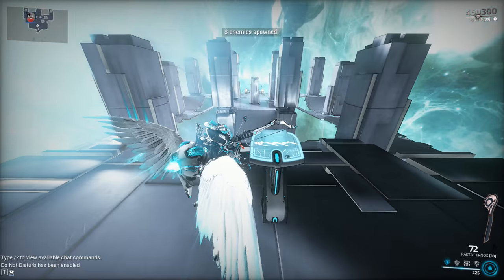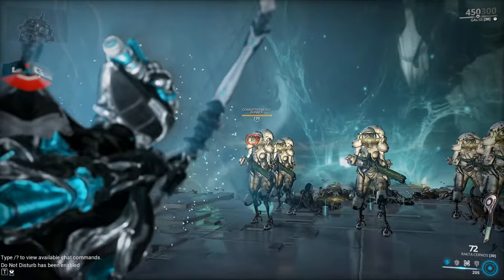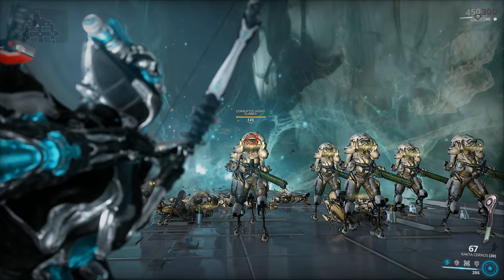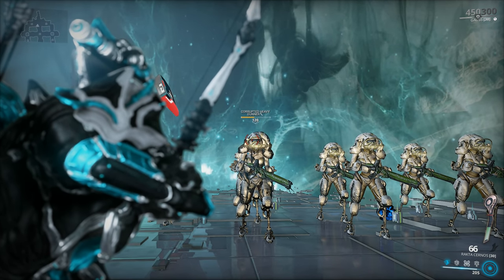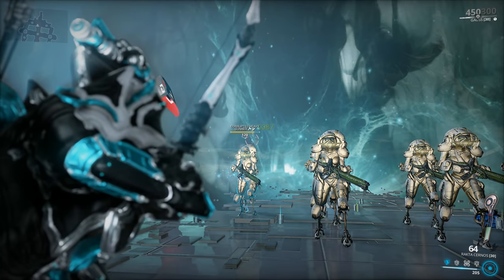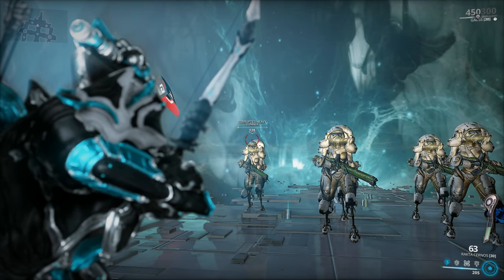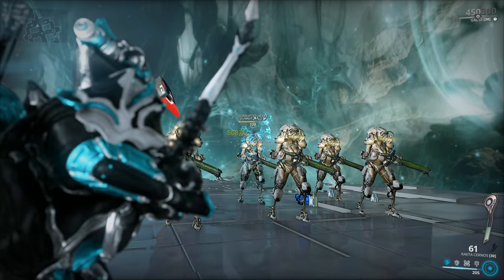Level 120 Corrupted Heavy Gunners as per usual. Go for headshots — you're going to need slashes on your targets for the build to be viable, and slashes normally are plenty. Take a look: one shot, one slash proc, dealing 7,672. Unfortunately it only brings the target down to about 30%. For a one-shot out of the Rakta Cernos, a few planets need to align — you need both a slash proc and a Viral proc from the same shot, at the very least. Three arrows on target thanks to multi-shot — beautiful.